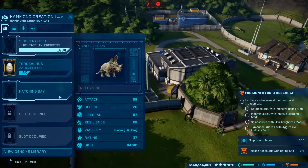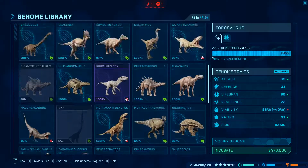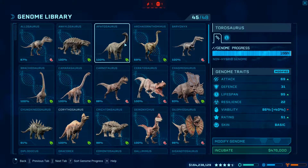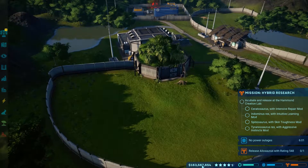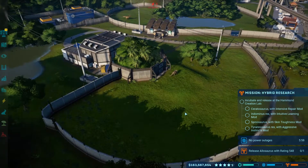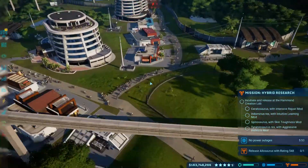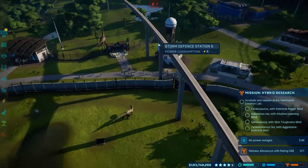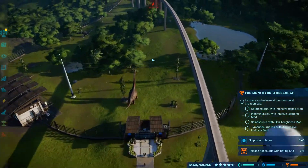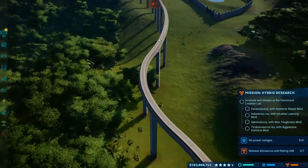I also need to get another Apatosaurus, otherwise they're all going to start kicking off over there. Money is not a problem, as you can see - I've got nearly $200 million. So that is fine. Got this section over here. The monorail now travels right over the Sauropod area, and we now have a new part of the park which I'm currently working on.